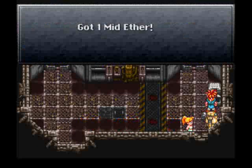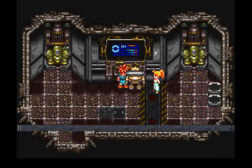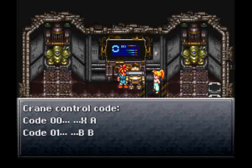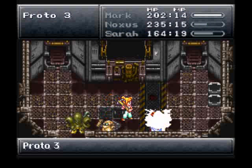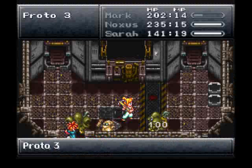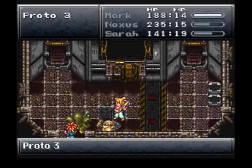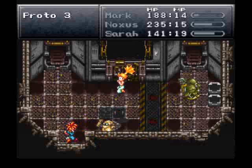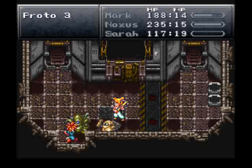So you get a mid-tonic in that chest, and in here we have another mid-ether and 400 gold. And this little computer is all like: code 0, XA; code 1, BB. And I got in trouble with these stupid Protos — stop running people over, stop countering all my attacks, your long attack animations. And you're countering.